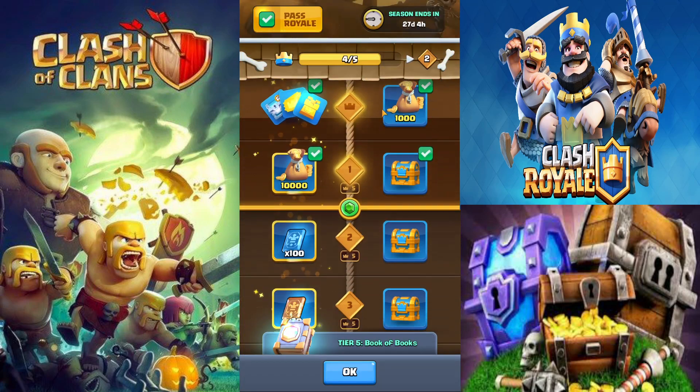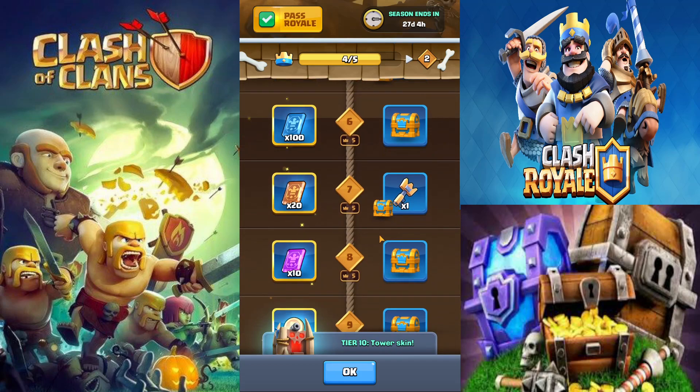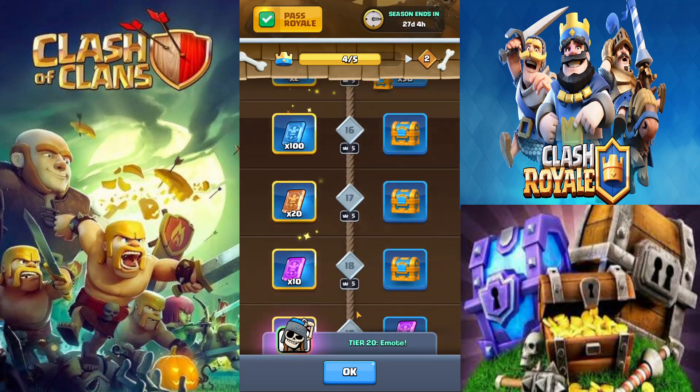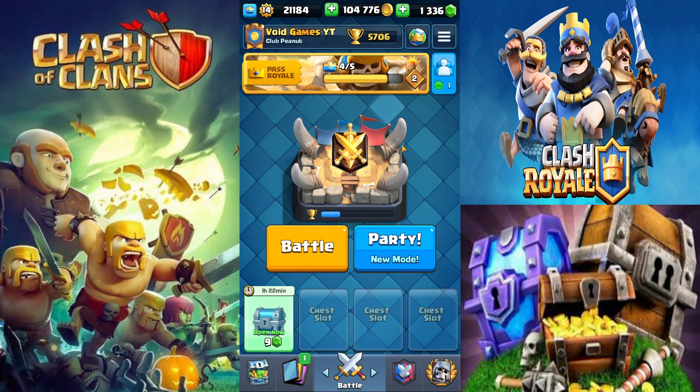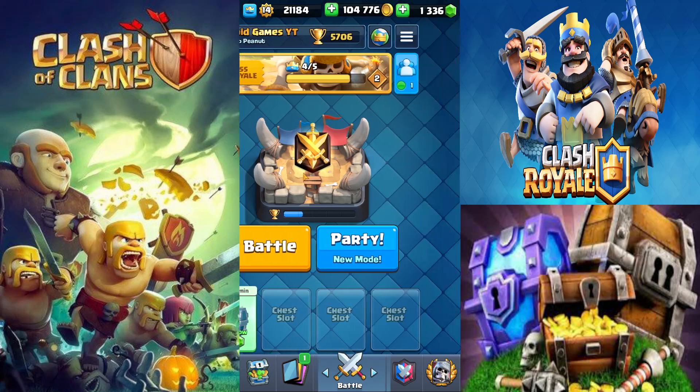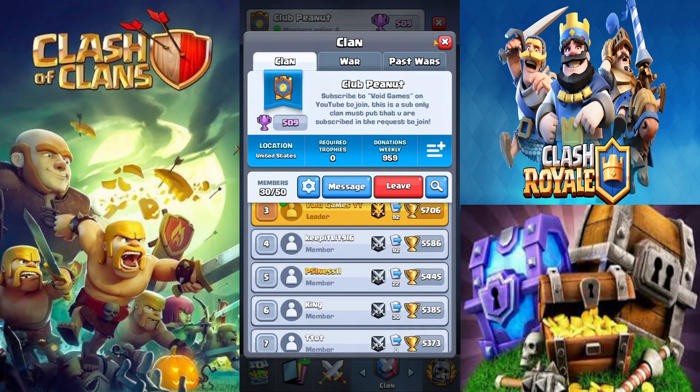Also the Pass Royale is a really quick and easy way to get gems. You guys can see all these chests you get, and each one of those will have a couple gems. And also tournaments will give you gems every once in a while, and clan war chest and stuff like that.